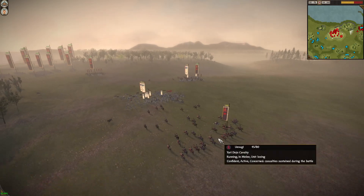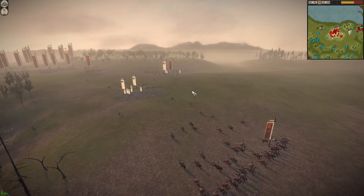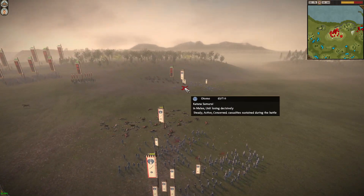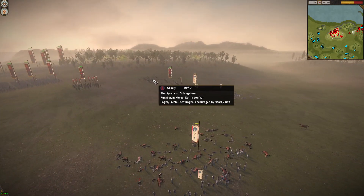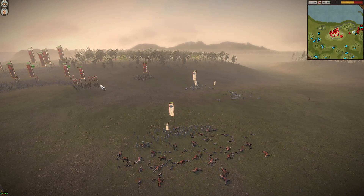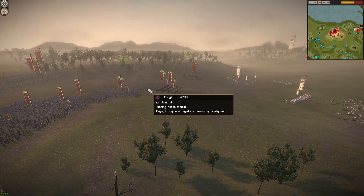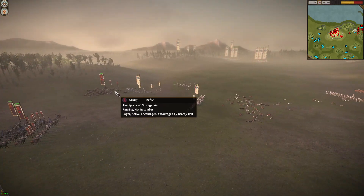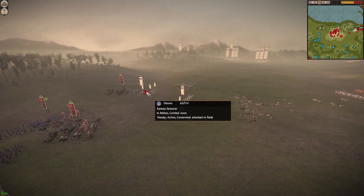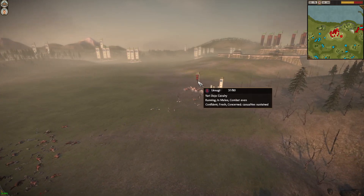It's a Bo Cav. He's going to cycle in with another charge. It was costly but it was worth it. These guys didn't even lose a man. They got down to half. Getting formed up - they're going to come in and commit. They're charging in.